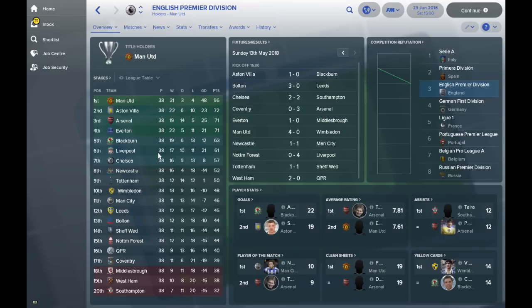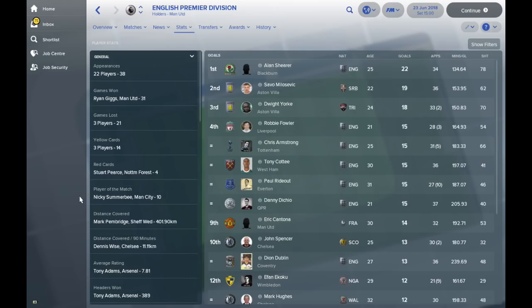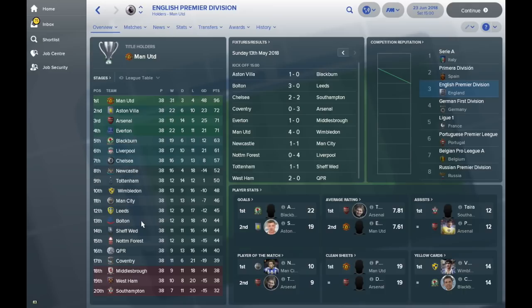Looking at the table more closely — Blackburn, Liverpool and Chelsea are in the Europa League positions. Newcastle and Spurs are also there, with Wimbledon finishing in 10th place, which is quite surprising. Bolton finished up in 13th as well — so an interesting make-up to that table.